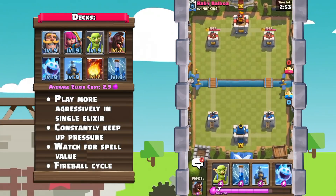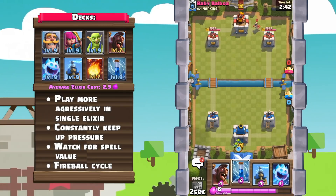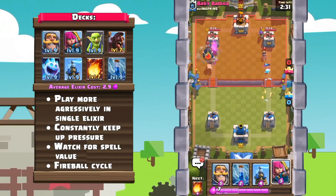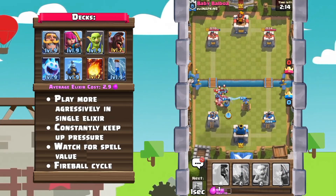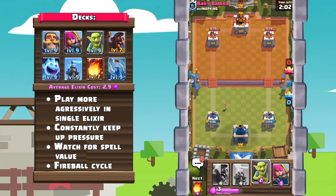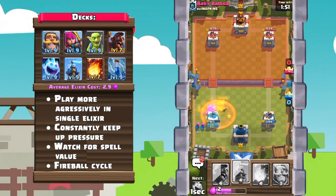Number 2: Hog Cycle. This hog deck is even easier to level up than the previous, with a lot more commons and rares. However, with Tesla not unlockable until Electro Valley, Inferno and Cannon are both good substitutions. I didn't share the classic 2.6 because although it is still quite viable, it is a lot harder to play and master — but maybe I'll make a video on that deck in the future.